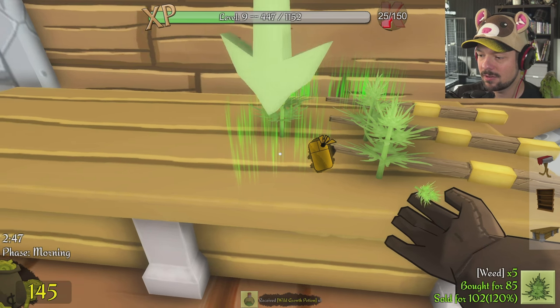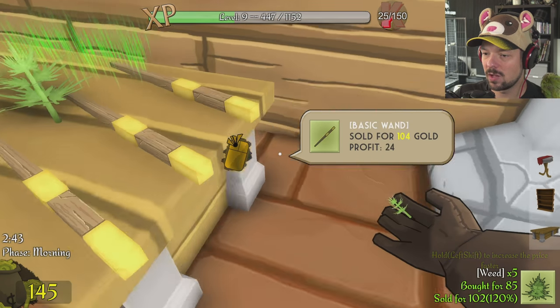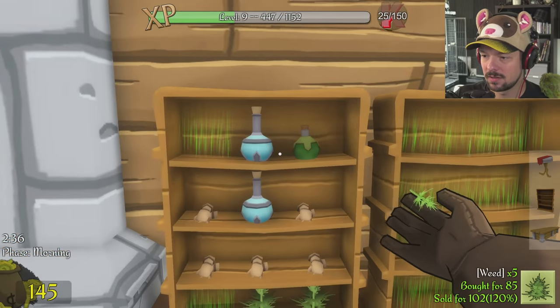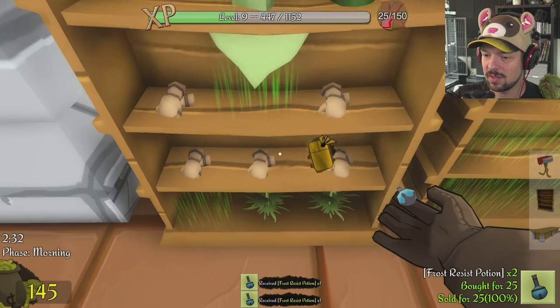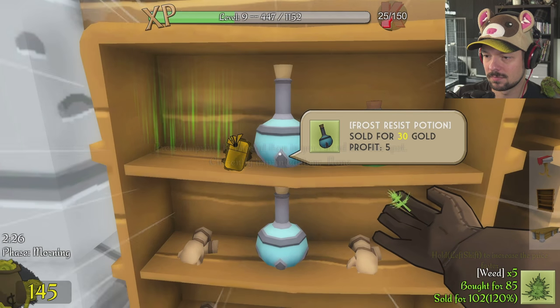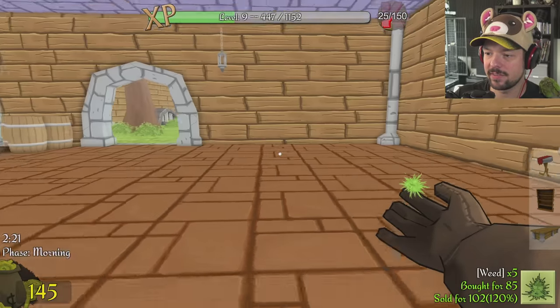Profit zero — it's at 100%. So let's ramp up the wild growth potion to 120% as well. We have to fix this. Profit 24 — so that means there's a profit. There's no profit on these guys. Give me those potions — imprint — 120%. And what's that? Leather gloves — profit. Okay, I think everything now has a profit.